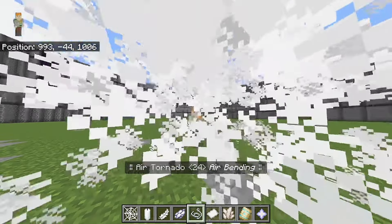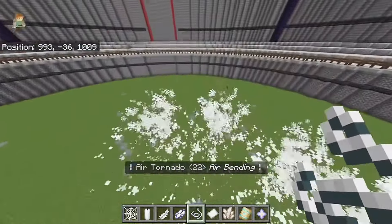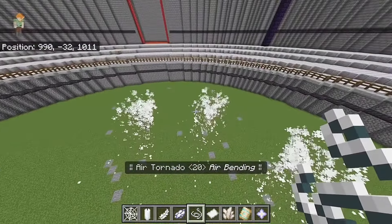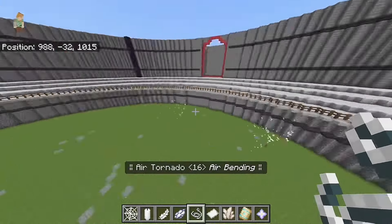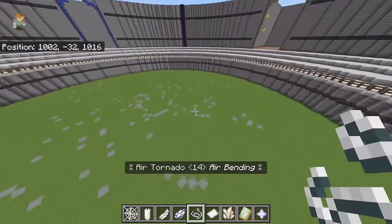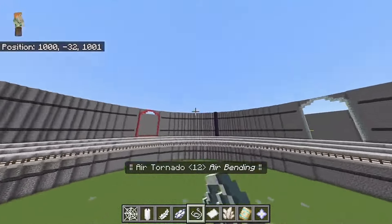Here's the cool animation when you use Air Tornado. It's going to take anything on a trip. This is also multiplayer friendly, so if I were to use this ability against another airbender it would actually damage them and put them on a little trip.